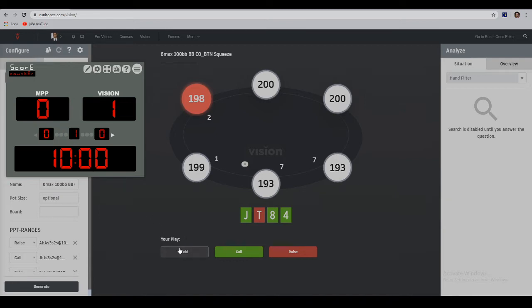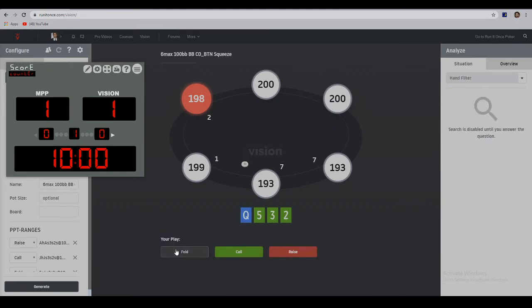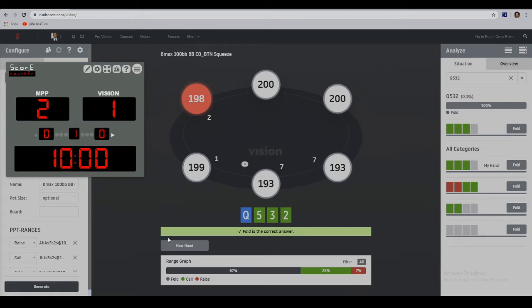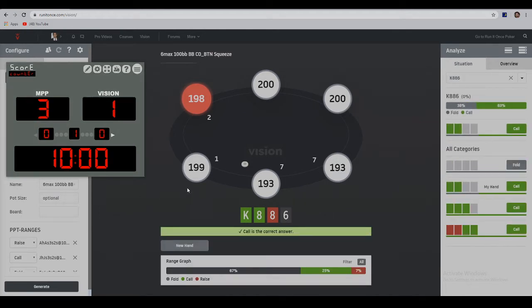I'm going to assume this one's a fold, and we get our first point. This one will be folded as well — all hands in this range will be folded. I'll actually call this. What if you have a queen? Even the queen connected to the 8 calls even more. What about K-8-8-4? I believe that will be mostly a fold. But K-8-8-5 double-suited should probably be a call, and it is.